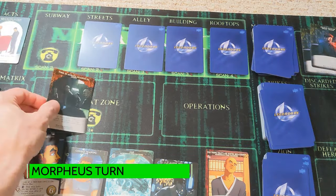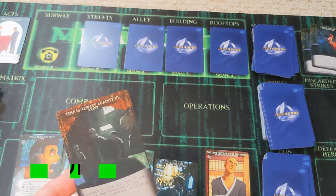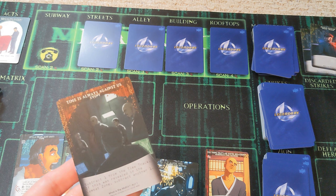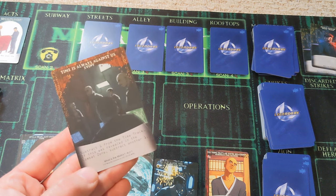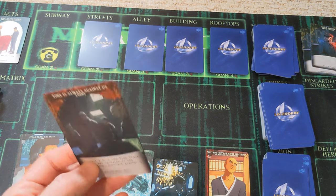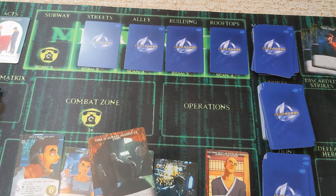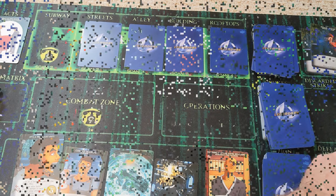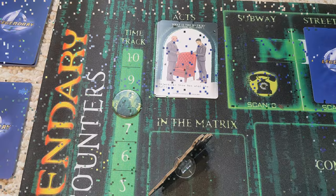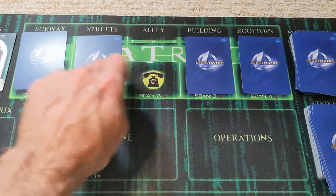The matrix marches on and there is always an event card: time is always against us — subtract one from the time track, and if this was revealed in the combat zone, subtract another one. So we're already in trouble and the time track goes down by two. The rest of the cards move across.